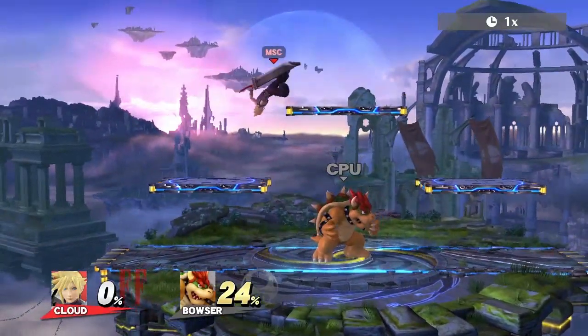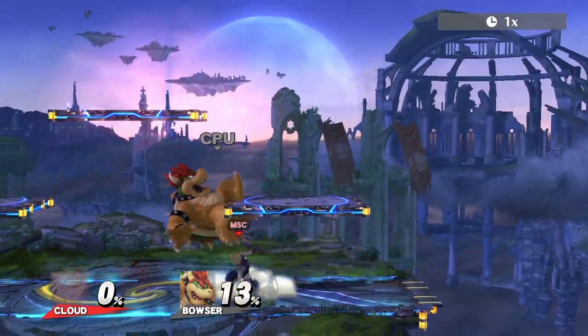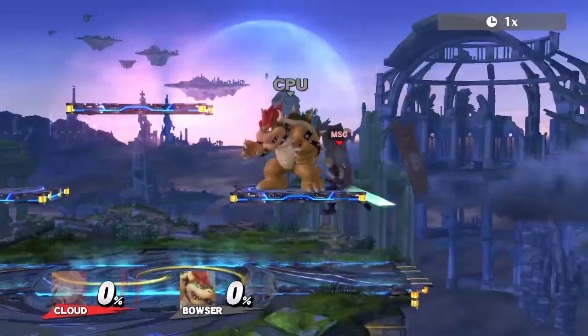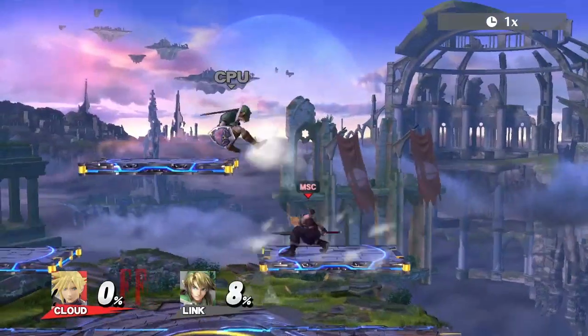Besides ground combos, Cloud can hold his own when it comes to platforms as well. His back air can make opponents slide off platforms, which can lead into a forward tilt lock. After the lock, there are plenty of things you can follow up with. Also, the top of cross slash can lock as well.